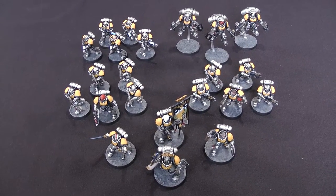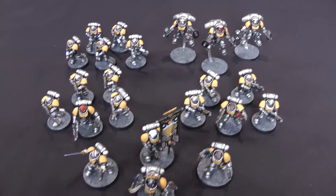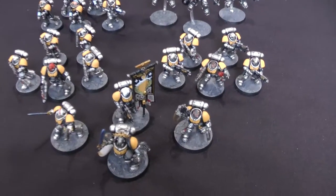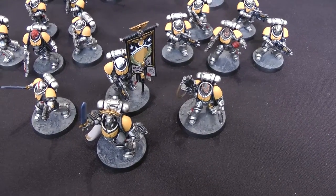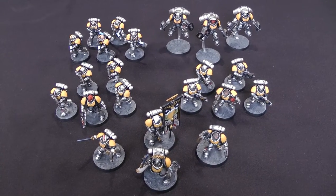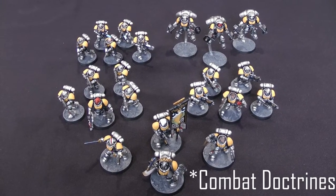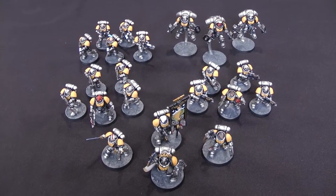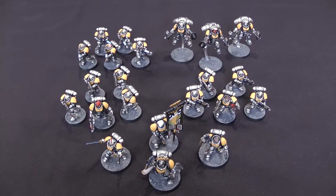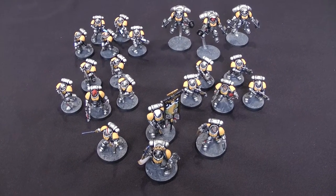We'll be using the new Codex rules for them. The guys in Gravis armour - that's the Inceptors and the Captain - all have an extra wound, so the Inceptors are all three wounds each. The Lieutenant with the Autobolt rifle has three shots rather than two. There are also a couple of army-wide rules: Bolter Discipline, which makes rapid-fire weapons better; Tactical Doctrines, which we'll see as it happens; and Shock Assault, which gives them an extra attack if they charge, are charged, or perform a heroic intervention.